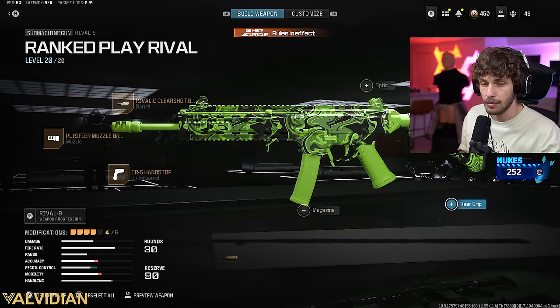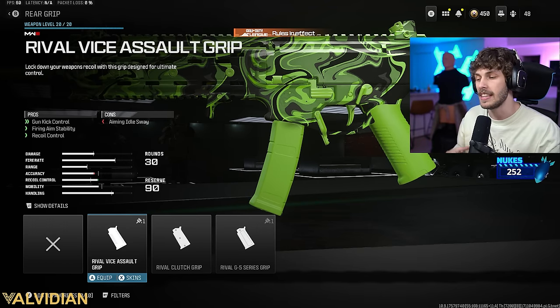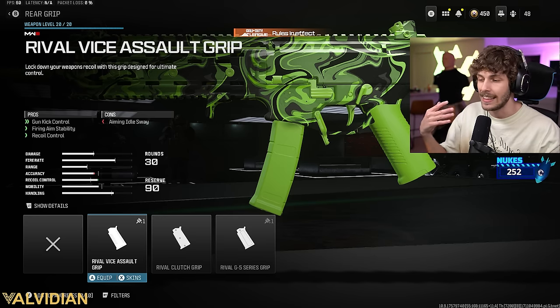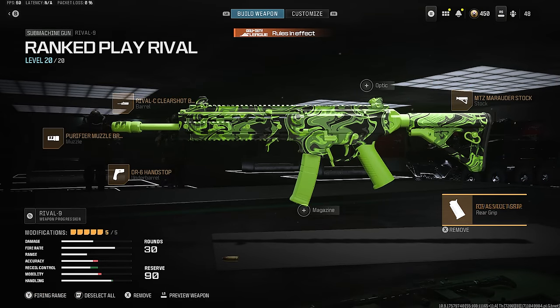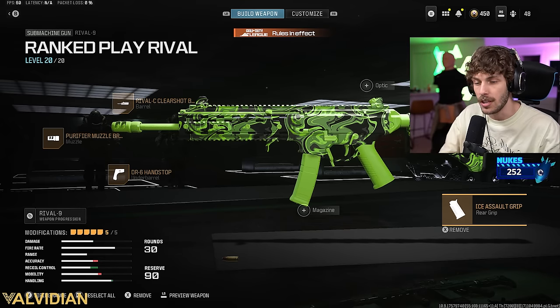You don't really need an optic, so I'm not even going to give you a variation for that. What I'm going to be rocking in the gameplays, and what all the pros run, is going to be the Rival Vice Assault Grip, which adds recoil control, firing aim stability, and overall recoil control. If you've seen a lot of my videos, you guys already know this is the same class, but just to reassure you — this is going to be the best pro player build.